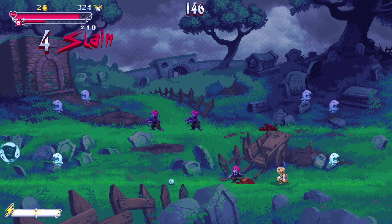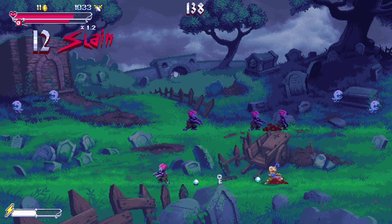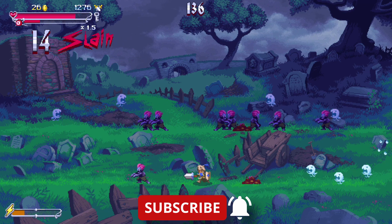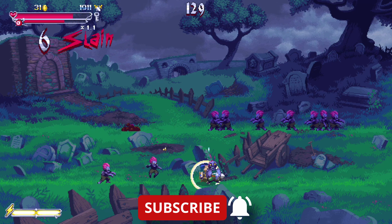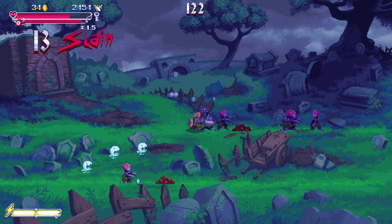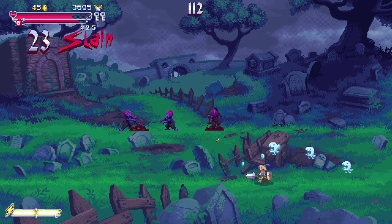You play as a knight and basically you just run left and right in order to run into enemies with your sword. The knight also has the ability to — if he stops moving — hold up his shield and block projectiles, which is kind of cool. And then if you hit the R button, you can switch between two lanes. There's a front lane and then higher up on the screen, there's a back lane where you'll have a bunch of enemies.